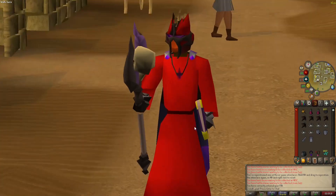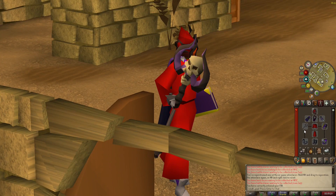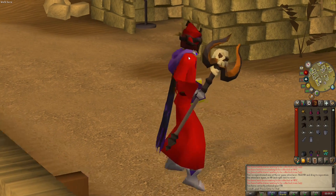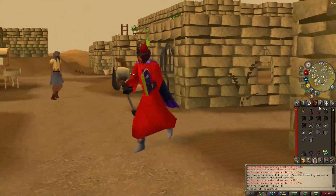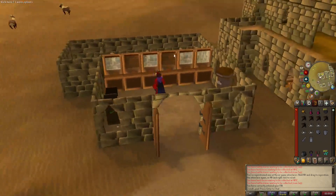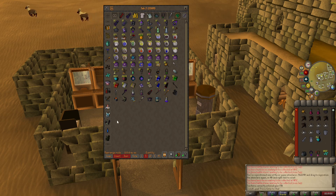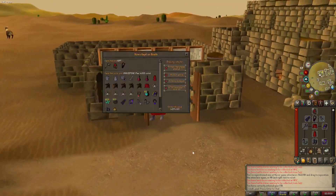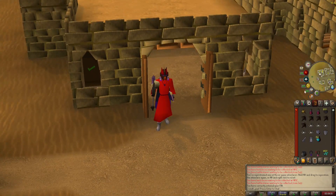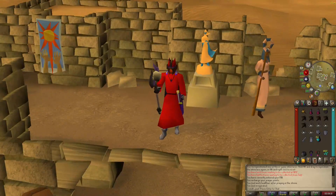Dust Devils — once more we bring out the signature fashion scape, the red and purple man. I forgot — we need to be bringing about 150 Ice Sacks. We're bringing 1.3 mil of risk. If somebody kills me right now they're going to be having a good day. If you do get jumped with all this stuff on you, just click on your cannon so you won't lose a mil — you'll save about 800k by doing that. Anyway, to the Dust Devils.